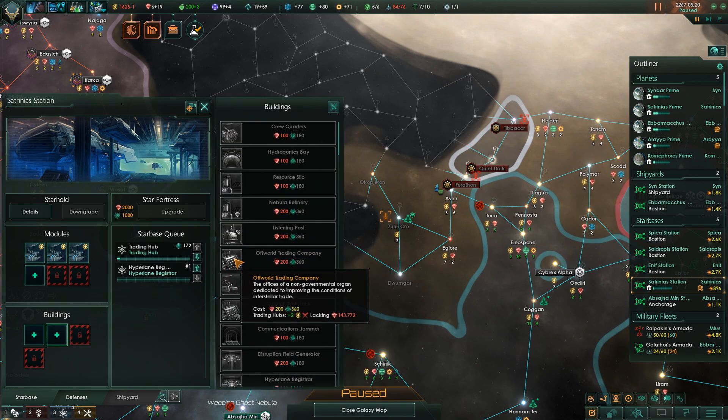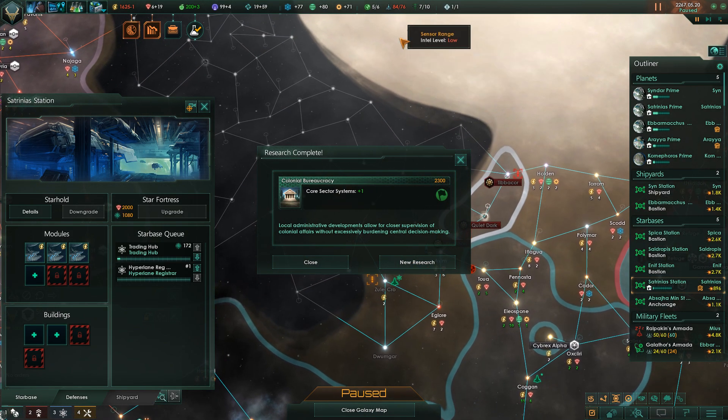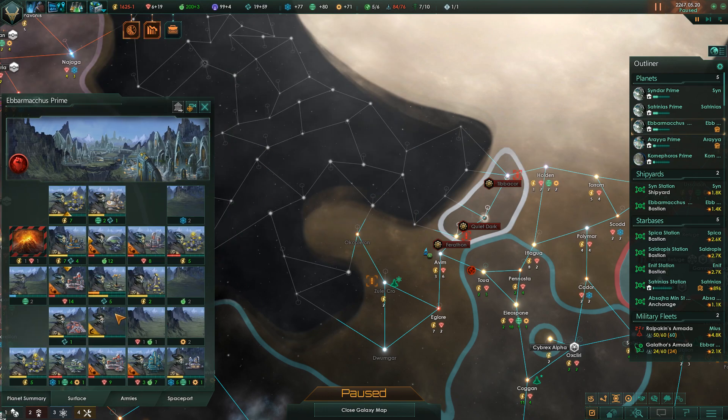What else can I do here - off-world trading company. I have to build an off-world trading company. It's good to know that in order to give the boost to the trading hubs. I'll go ahead and install that and that'll really help with the energy problem. We really need to get our naval capacity up though, and that's how we'll do that with anchorages. We could also do it with research. Let me get that tile blocker research taken care of and look again at this - I need to wait for some minerals to build up.